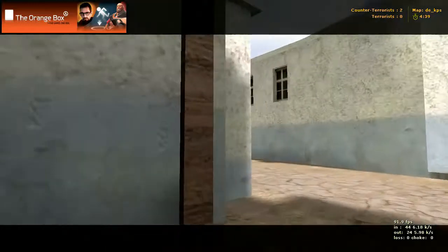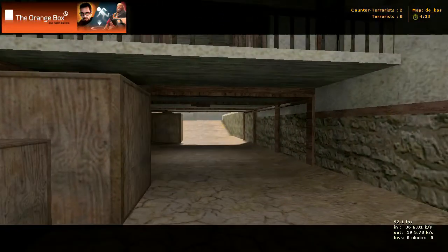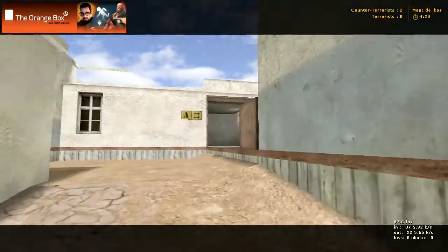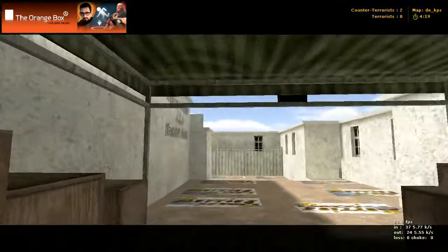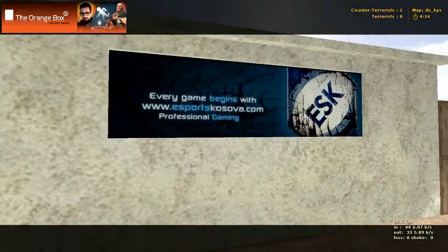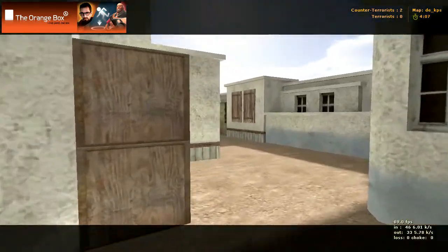This is that area where I showed you the Dust 2 lookalike thing right down here. Bombsite B is through there. Come through here - there's bombsite A again, counter-terrorist spawn again. And we come around - every game begins with... Kosovo.com, yeah, esports Kosovo.com, go check it out, probably worth it.